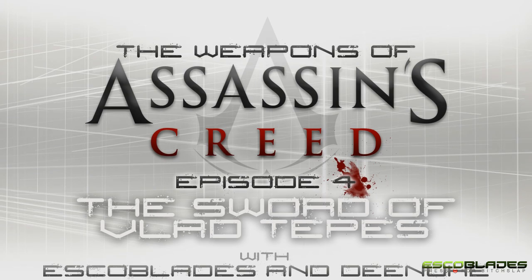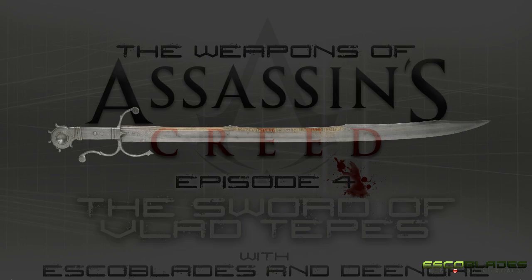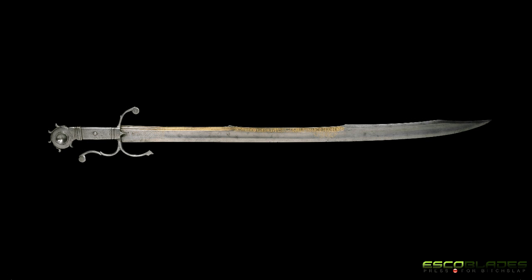There is however another historical blade that bears more of a resemblance to Vlad's sword as it appears in Assassin's Creed Revelations, and that is the Faucion. The Faucion was a one-handed, single-edged sword of European origin with a design reminiscent of the Persian scimitar.